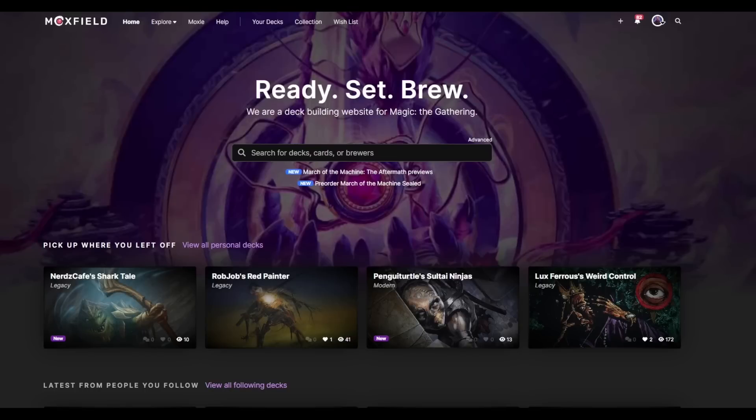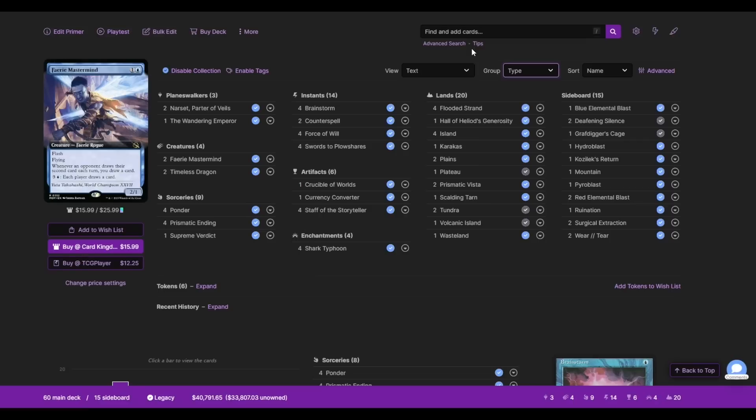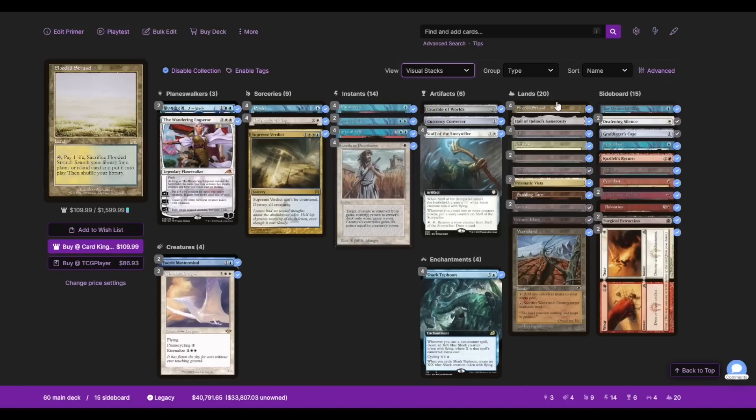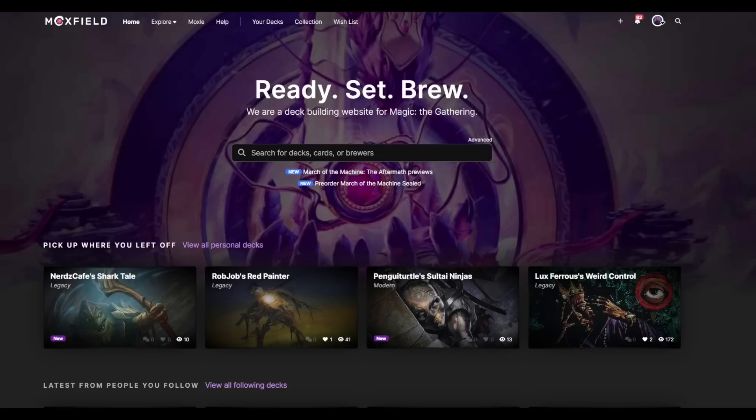This video is sponsored by Moxfield.com — the easiest way to build magic decks online. Moxfield supports over 30 formats including Legacy and everything else you'll see on this channel. There are multiple customizations so you can interact with your deck how you want — views such as text, grid, or stacks, and groupings like type, subtype, color, color identity, even artist. The site offers light mode, dark mode, and so much more. However you want to see your deck, Moxfield can provide it. Follow my Moxfield to keep up with the channel and what I'm playing in paper.